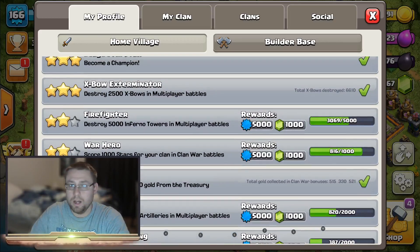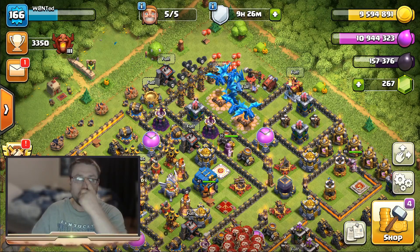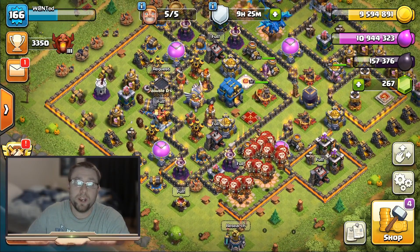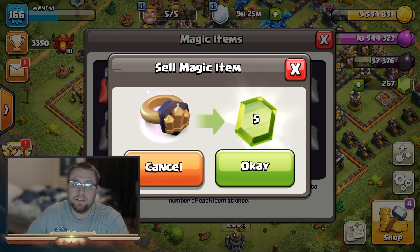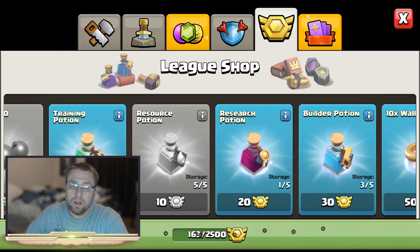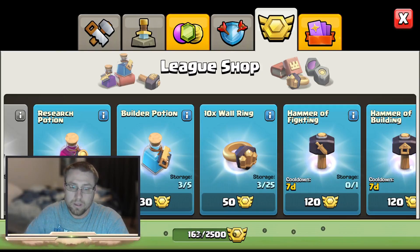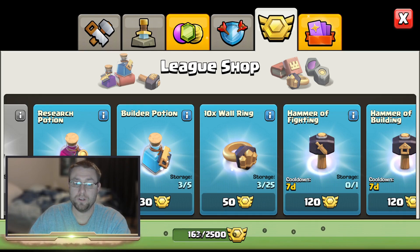Tip number three: sell those wall rings. Who uses wall rings to upgrade walls anyway? Each wall ring is worth 5 gems, and you can hold 25 wall rings, so that's 125 gems right there. If you run out of wall rings, go to the league shop - if you have leftover league medals, you can buy more wall rings. If you're desperate for gems, 50 league medals gets you 3 wall rings, which is 15 gems.